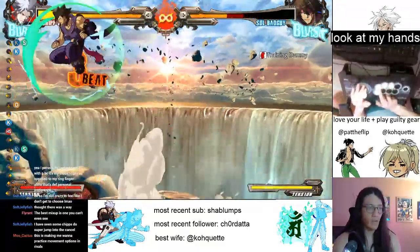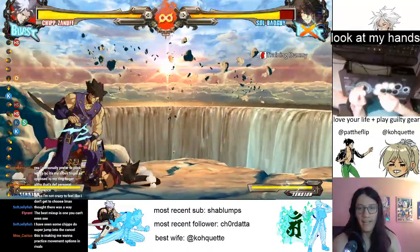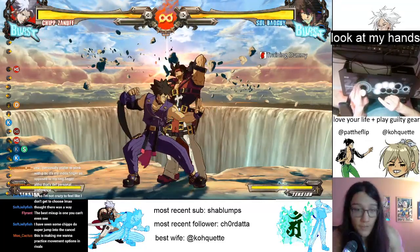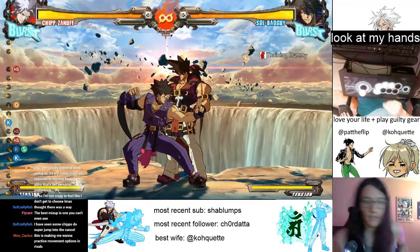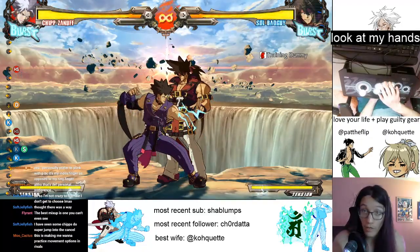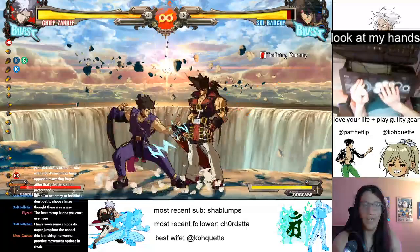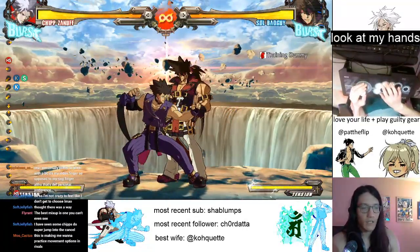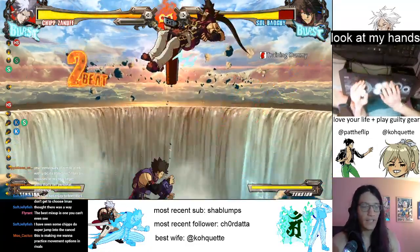Depending on when you hit the JH, you might hit once or you might hit twice — it's nice to be able to control those. So now we're going to do our mid-screen jump install combo. If this is your first or second time in the guided warmups, that's okay — but if you've done it before, this will be familiar. We're going to do close S, up, down, H — just like that.